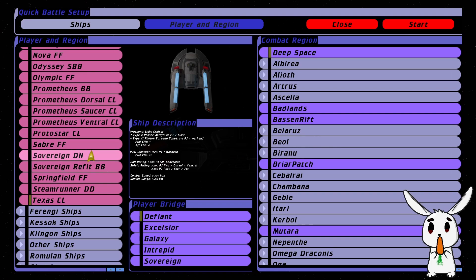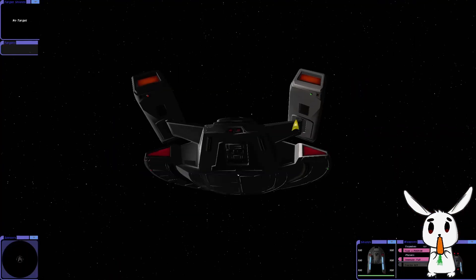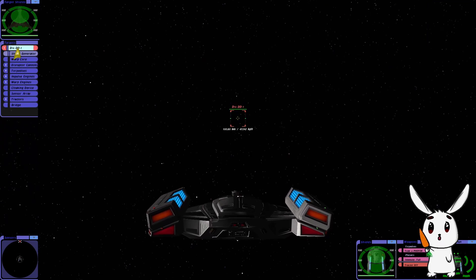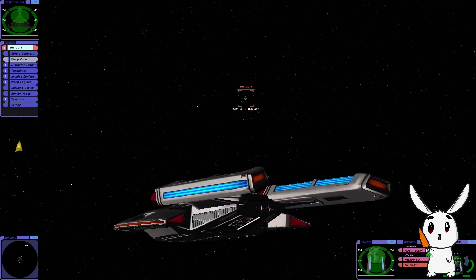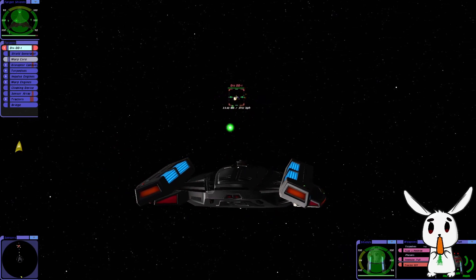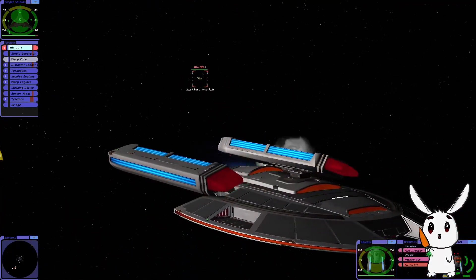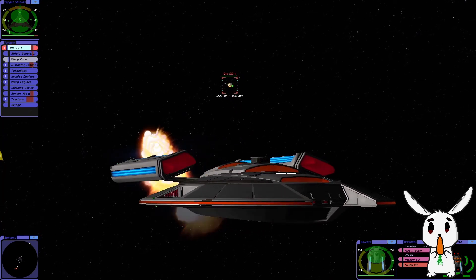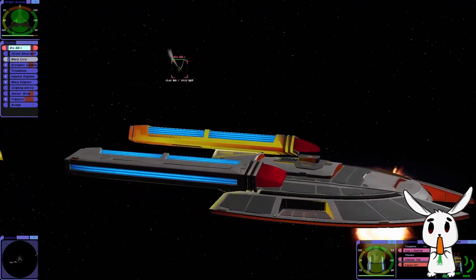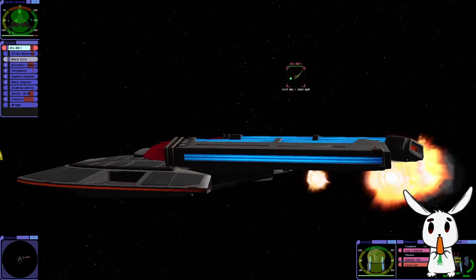All right, next battle: Texas versus the Klingon D16 destroyer. Red alert, shields up. You know what would have made this really scary? A cloaking device — that would have made the Texas truly terrifying. Oh, nice volley, we did a fair bit of damage there. The D16 looks interesting — that's not your typical Klingon-looking ship. Okay, they're all over us right now.